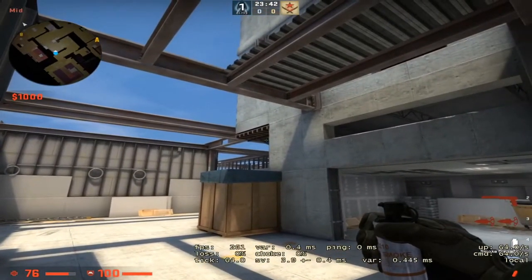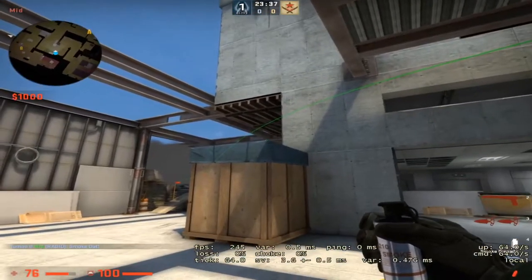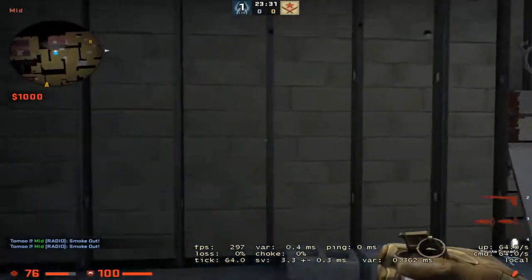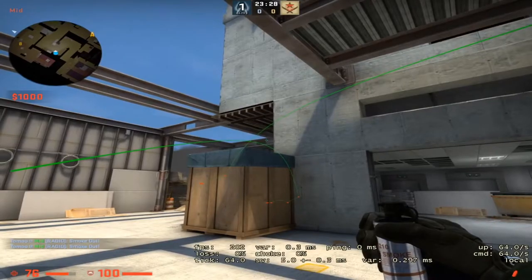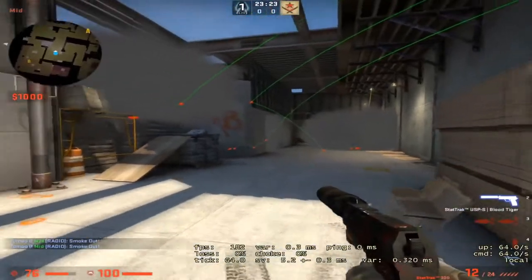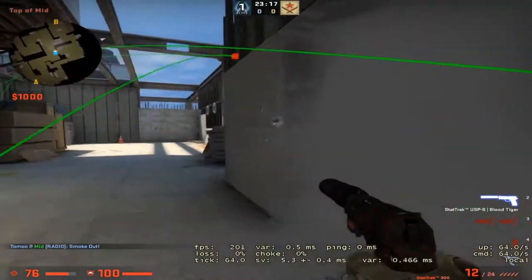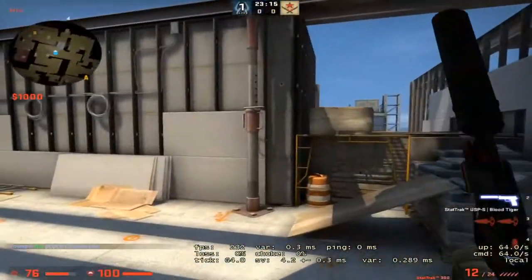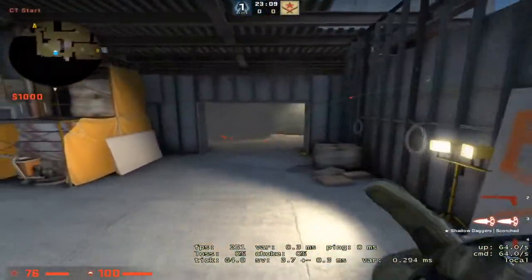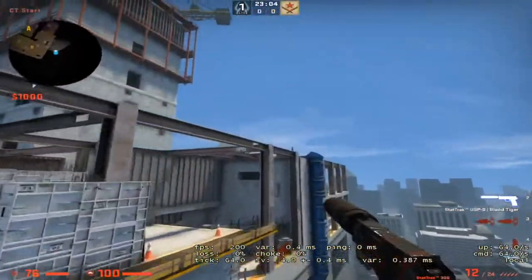Throw all three of the smokes and basically the first would be into there, the second would be in through there, and the third would be into there. This is how it would look if it would work - you can execute through there, you can literally execute whichever way you want. You can throw two of the three smokes and funnel through, which for a pistol round would be entirely however you would like to approach it in your matchmaking game, or however your teammates would like to do it.